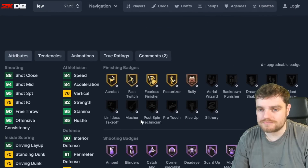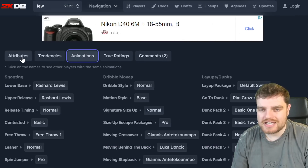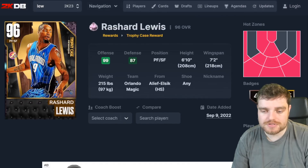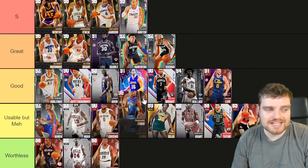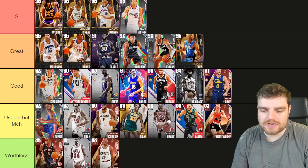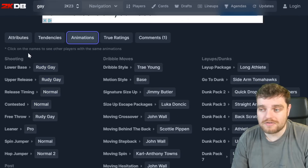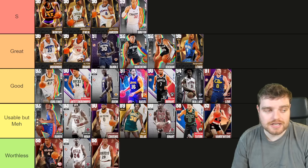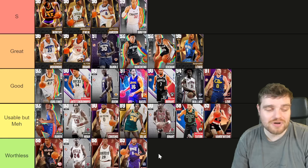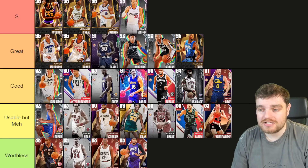Reggie Lewis is just a popper — he'll rebound at a mediocre rate but he can move a lot better than Kevin Love and he's one of the best poppers in the game at power forward. I'm putting him at the bottom of that second tier. The next guy — 67 ball, 70 speed, no defense — his release is absolutely sick, but he is an absolute garbage man and going to the bottom of worthless.